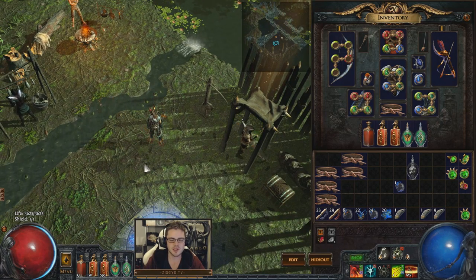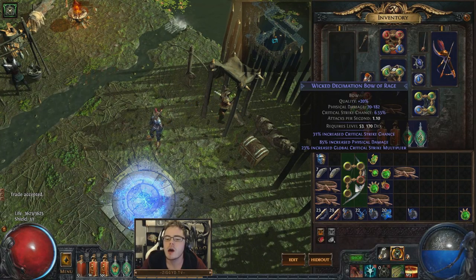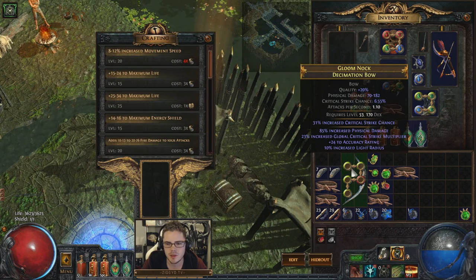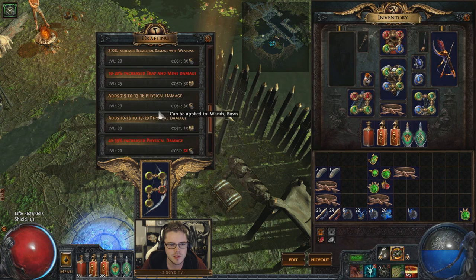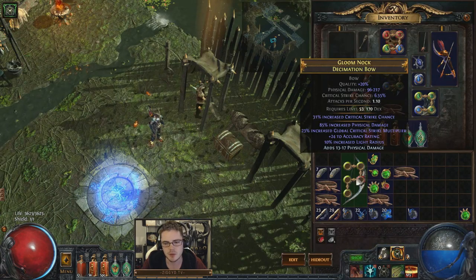I think when you look at this compared to the process of exalting and everything, it's a pretty cheap and decent way to craft a bow. Most of myself and a few of my other bow bros have been using this recipe to get ourselves decent endgame bows before we find that really GG one. Little extra bit at the end — I decided to recraft it because I just couldn't handle the last disappointment. We did much better this time: 85 IPD, crit multi, accuracy and light radius. We got 13 to 17 on the flat physical damage — that's actually good. I'm going to need a blessed orb to re-roll that implicit, but I'm happy with this one. Anyway, that's it for now. I'm ZiggyD — thanks for watching.